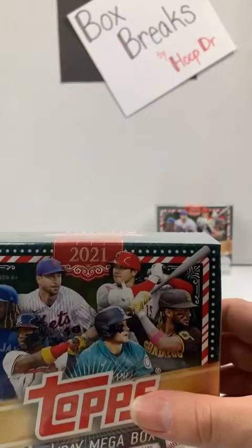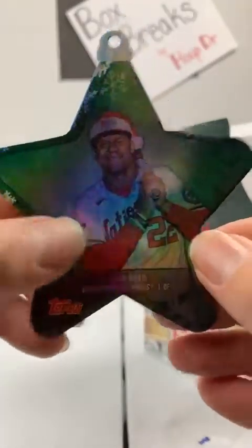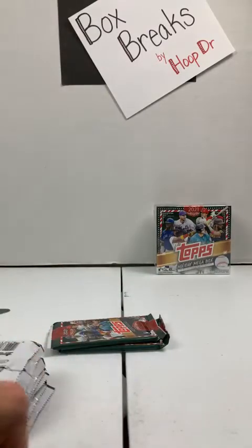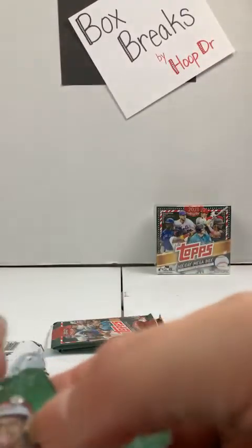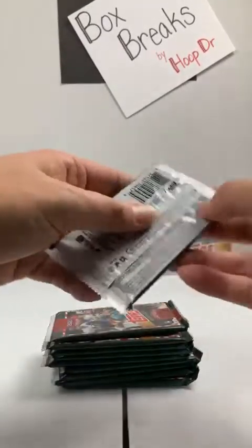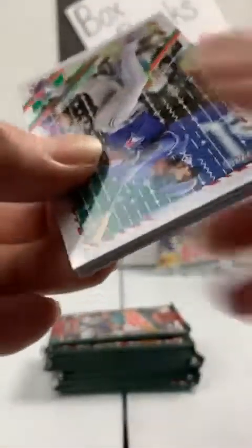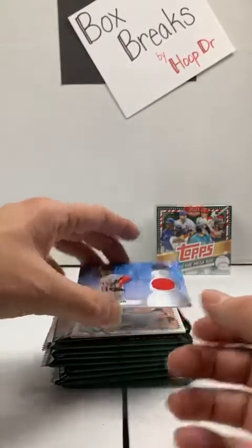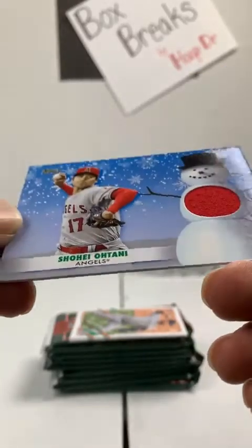Okay, fourth mega box. Washington Nationals, Juan Soto ornament — no tab yet. There it is. Juan Soto with the tab. Marcus Simien, Toronto Blue Jays. DJ LeMahieu, Yankees. There's the MIM. Lookie there — Angels, Shohei Ohtani. Got a solid red relic on it. In my opinion, this is probably the best one. Shohei Ohtani to the Angels. Yes sir.